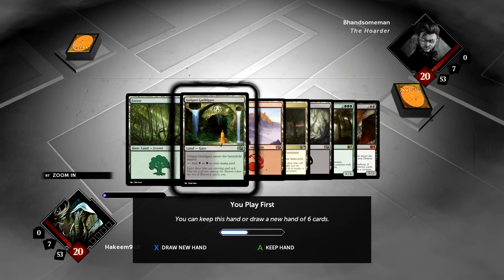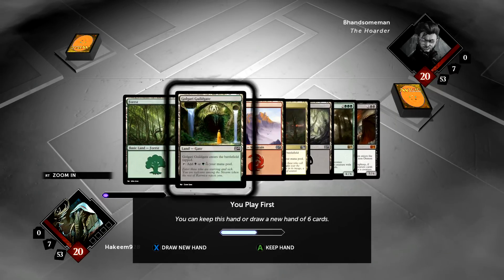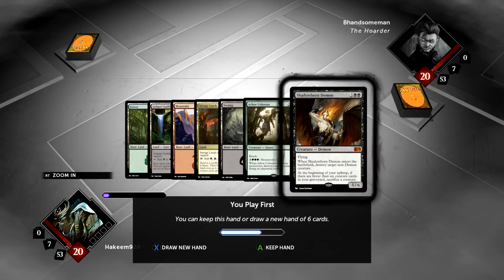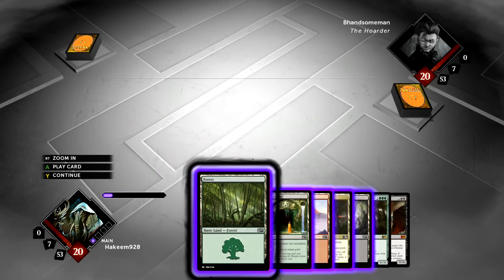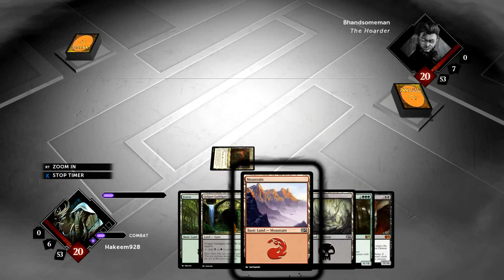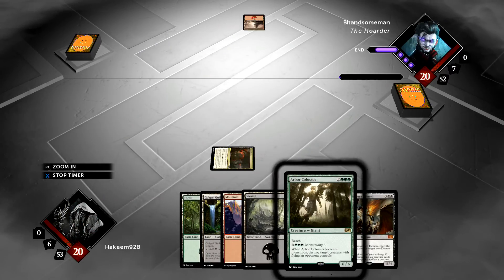Anyway, first hand only has one land — no good. Here we've got five land and an Arbor Colossus that we can cast and a Shadowborn that we can cast. Do I keep this? Maybe it's better than a random six card hand. This is a questionable keep since I do not have a play before turn five. On the draw I'd definitely mulligan. On the play I probably should still mulligan. If he throws down a goblin here now, we're going to be in some pretty rough shape.